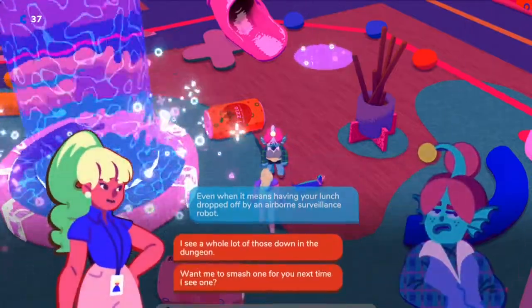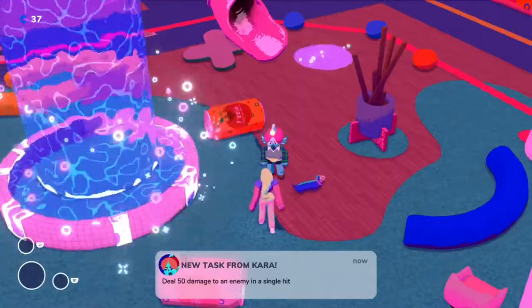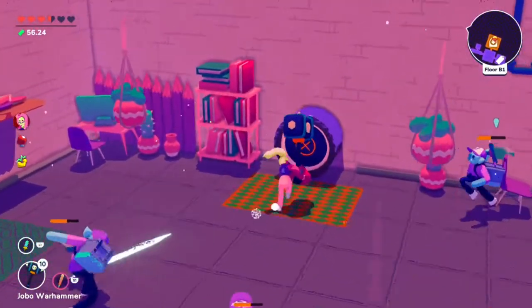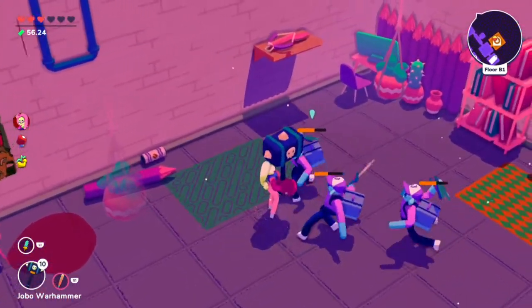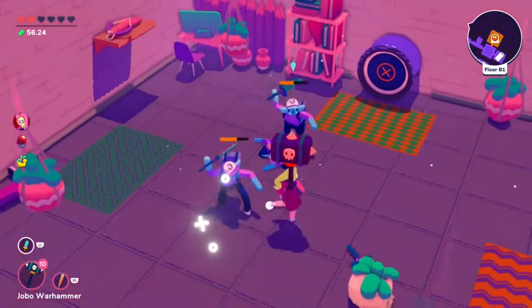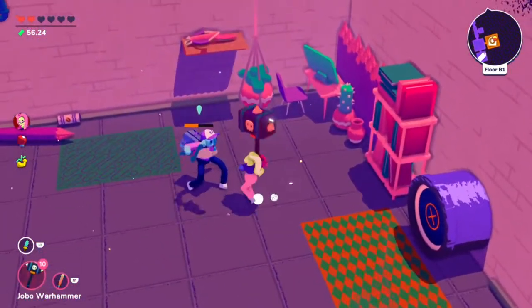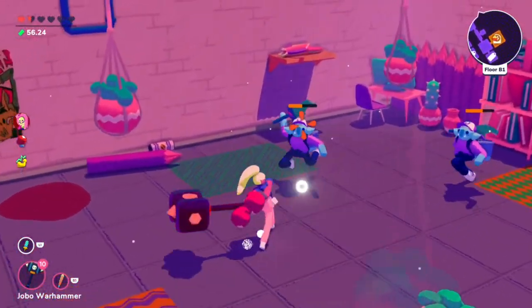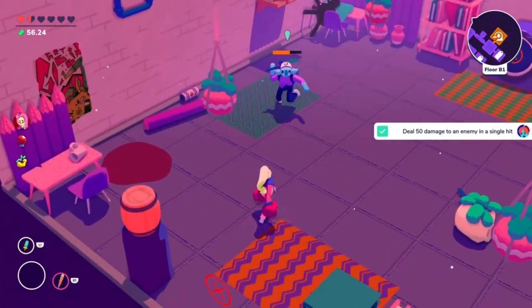The next task is to deal 50 damage to an enemy in a single hit. This one can be a little tricky. The easiest way I found was to equip the financial gain skill, which makes your strength tied to your wallet. Go through the dungeon — I had Tappy equipped as my mentor so I was getting extra money. The more money you have, the stronger you get. Then keep attacking enemies using your heavy attack, and as long as you get a crit with one of the stronger weapons, you'll get the damage.